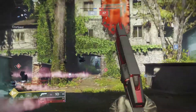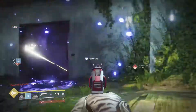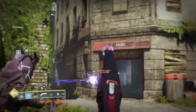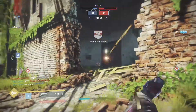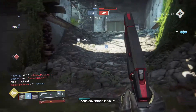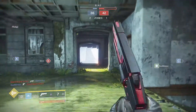Flared Magwell is good, and Small Bore increases range and stability, so that's obviously good. For my Kindled Orchid, Extended Barrel has increased range but it decreases handling. Accurized Rounds just increases range, so it's always good. Surrounded gives more damage whenever there are three enemies around you in close proximity.